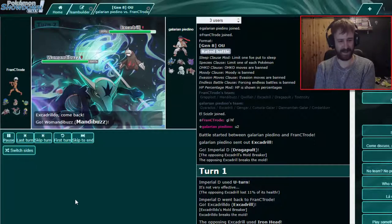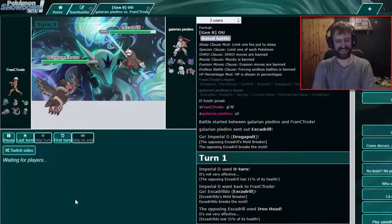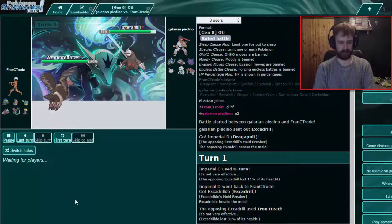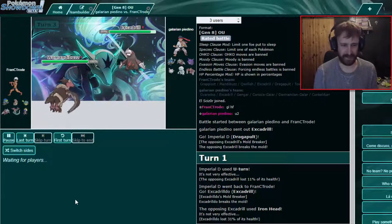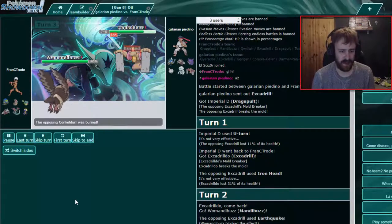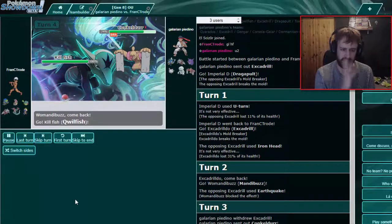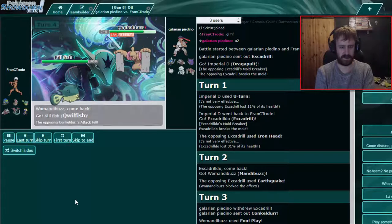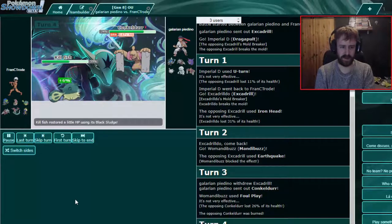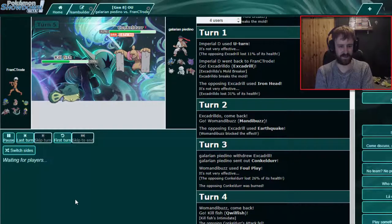He is faster. Now Foul Play! Yeah, it's pretty good against this team. His best attack is Conkeldurr. Is he Flame Orb? OK, so that'll do a lot of damage, but we have Qwilfish. He might go for Thunder Punch as well. Yeah, it's too scary — T-Punch. That is very little — I expected way more damage off that. I think I want to weaken these more than going for Spikes.